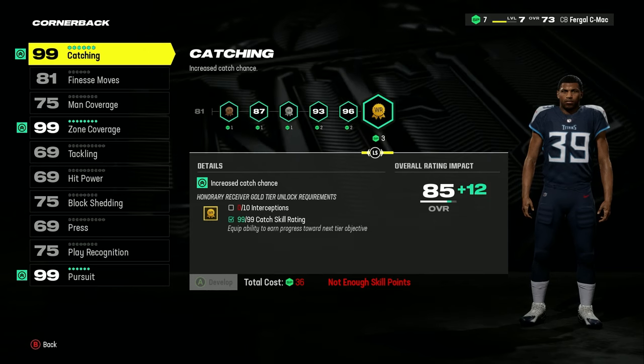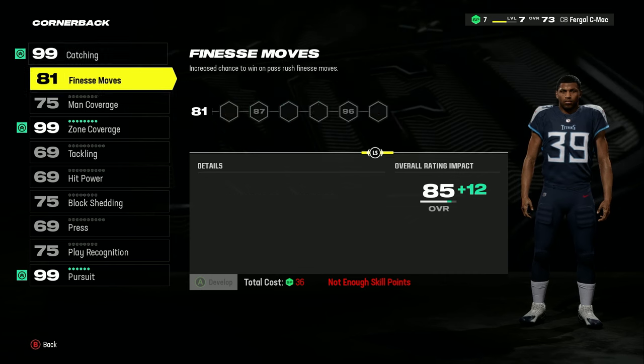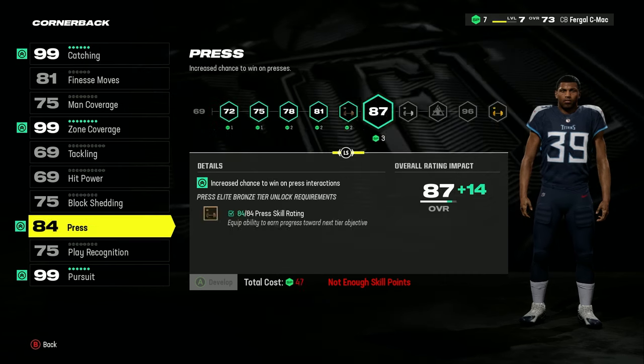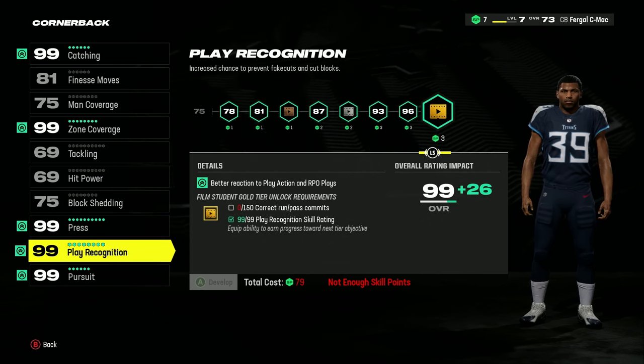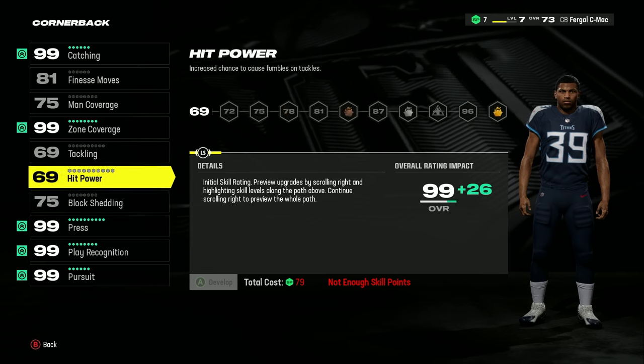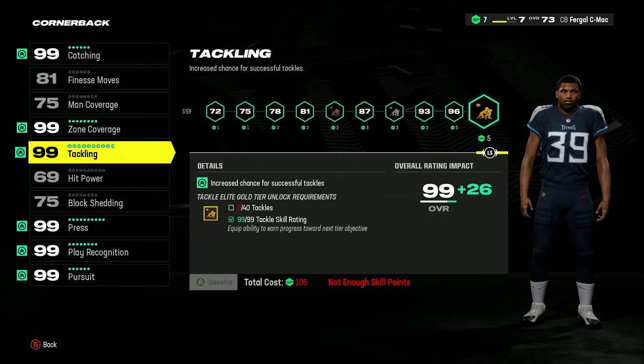Seeing as you're looking to play zones and retrieve the ball without too much contact, level up Pursuit, Zone Coverage, and Catching as a priority to give you the best chance of succeeding in this role. After those three, use your points to level up Press, Play Recognition, and Tackling, so that you can telegraph the plays well and play a different kind of defense if necessary.